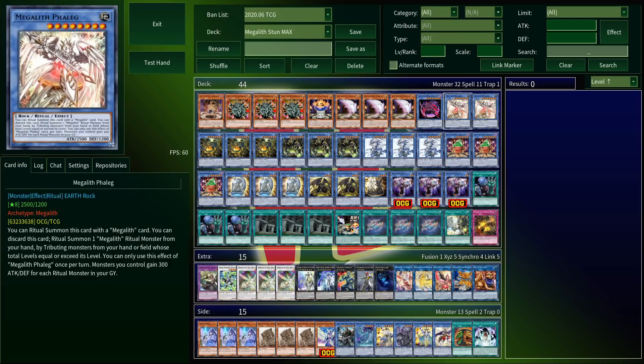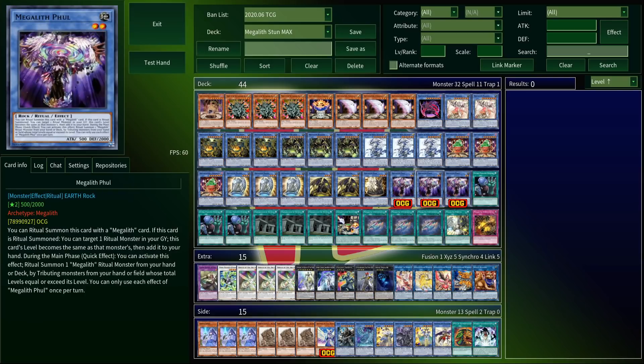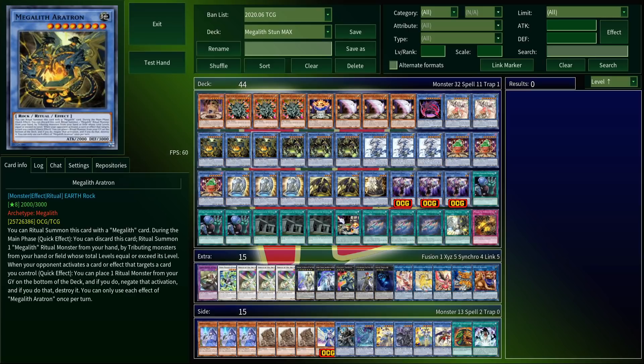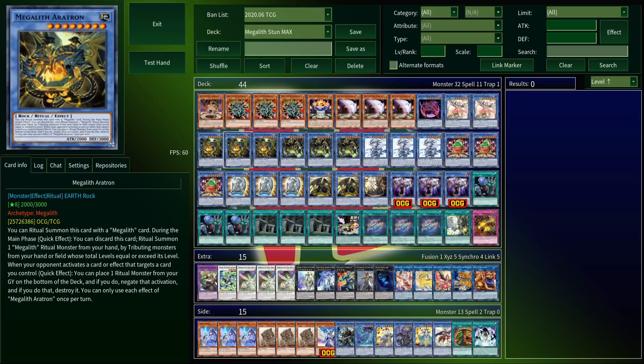Where things get complicated is how you actually accomplish this plan. There are essentially three classes of Megalith: the level 8 monsters, the level 4 monsters, and the lone level 2. All the level 8 monsters act like ritual spells in your hand — you can discard them to ritual summon a Megalith from your hand by tributing monsters with the same level or higher. You don't usually want to do this because you're getting rid of two cards just to summon one, but sometimes you have to. That's why I'm fine with playing three each of these high-level monsters; they can be kind of bricky, but they can also be your play starters in a pinch.